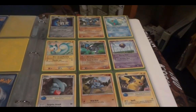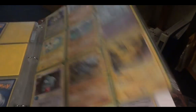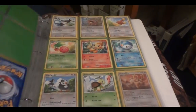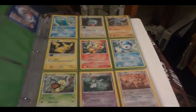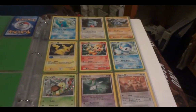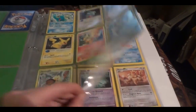Here's POP 6. My Gible needs to be replaced, as well as a Staravia and a Budew. I just don't have that many POP 6 commons and uncommons as extras. For the holos of POP 6, my Manaphyis I think the only one that has some damage that I need a new one of.